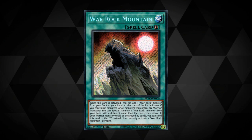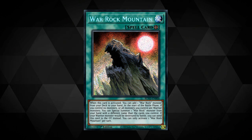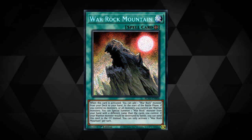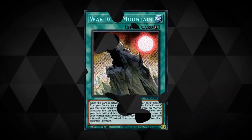War Rock Mountain: when it's activated you can add a War Rock monster from your deck to your hand. At the start of the battle phase, if you control no monsters at all or all of them are warriors, you can special summon a War Rock from your hand with a different name than any you control. If your warrior would be destroyed by a battle you can send this card to the graveyard instead. You can only activate one copy of Mountain per turn.